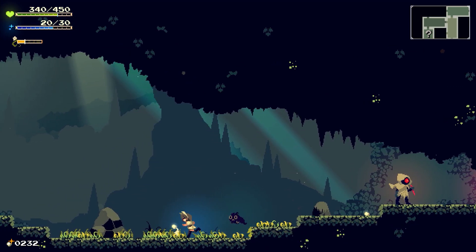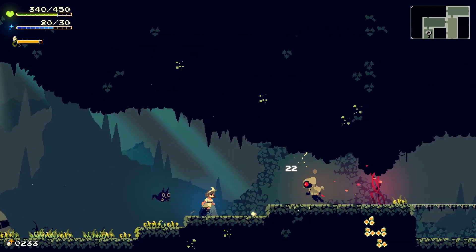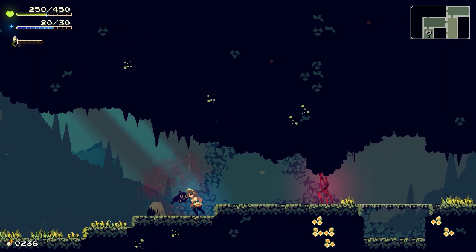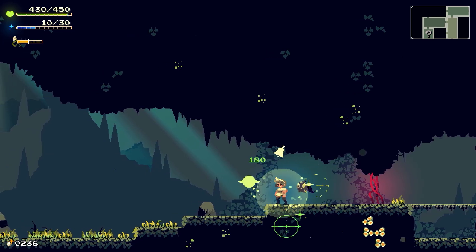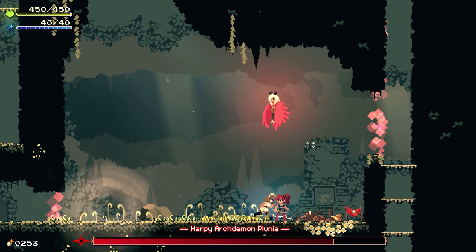You play as Momo, and Momo can do a couple of basic moves that get expanded on as you go through the game. You've got a leaf, which is actually your weapon, believe it or not. It has a basic few-hit combo that you can use, and it actually has a fair amount of impact to it. It makes the combat feel pretty good, despite it being a leaf somehow.